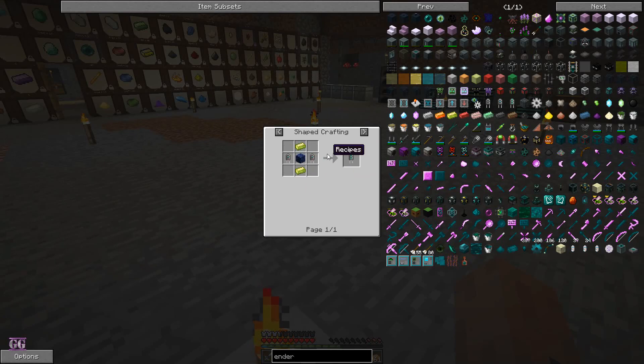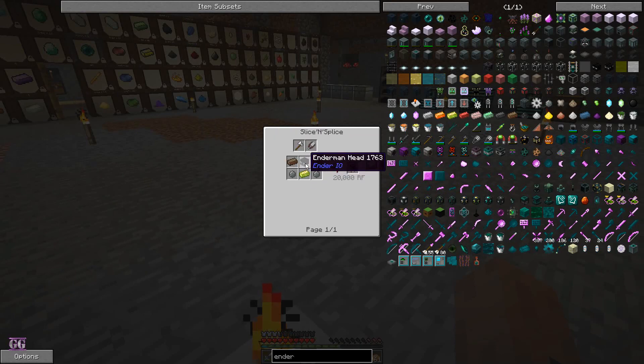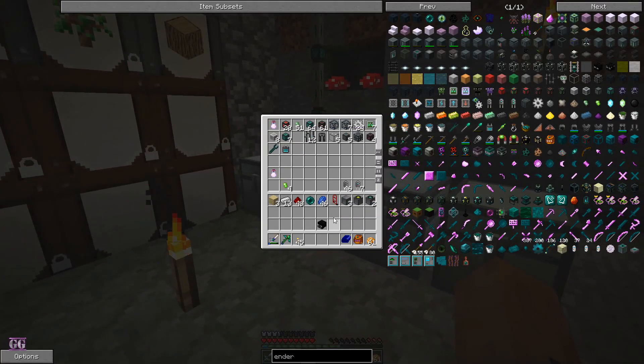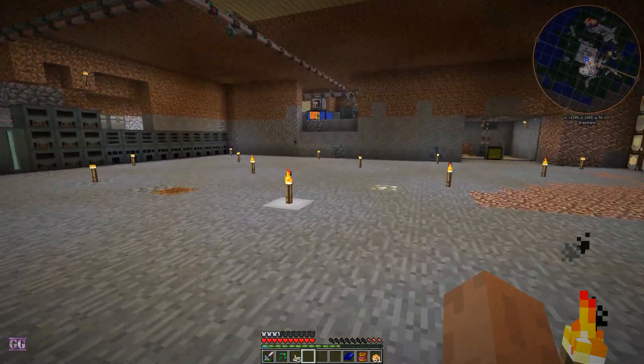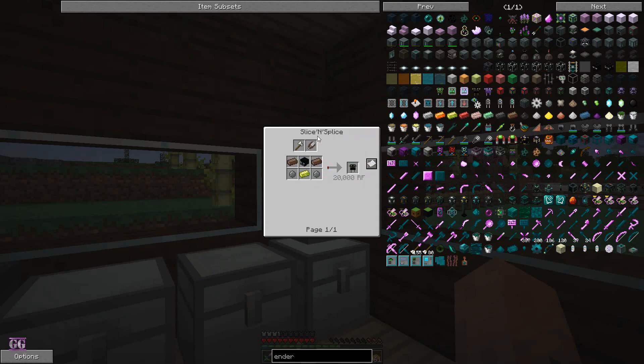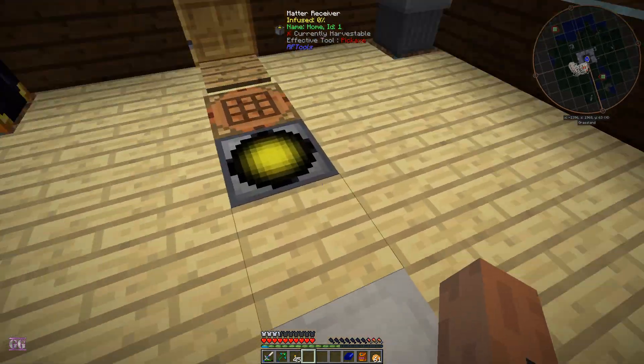We need an octatic capacitor, which is expensive, and then we need an ender crystal — which requires a soul of an enderman, so we need to capture an enderman — and a vibrant crystal, which is made with emeralds, which is also expensive. Then we get an ender crystal, and we also need an ender resonator, which uses enderman heads. And then we have a dimensional transceiver. I showed you how to make it — in the slice and spice you make it like this.